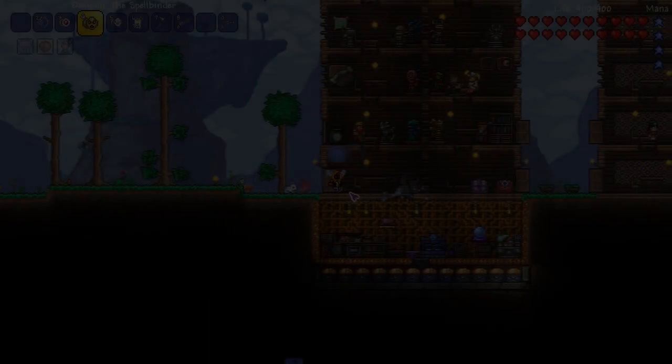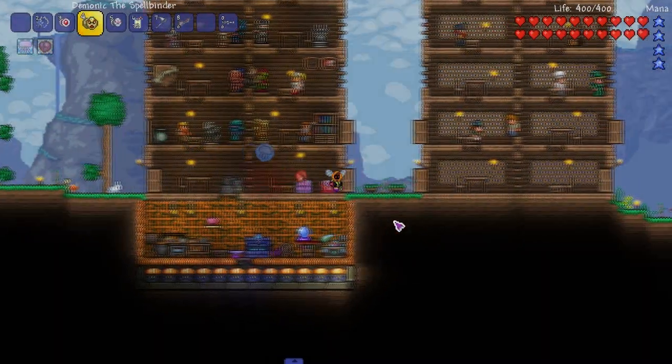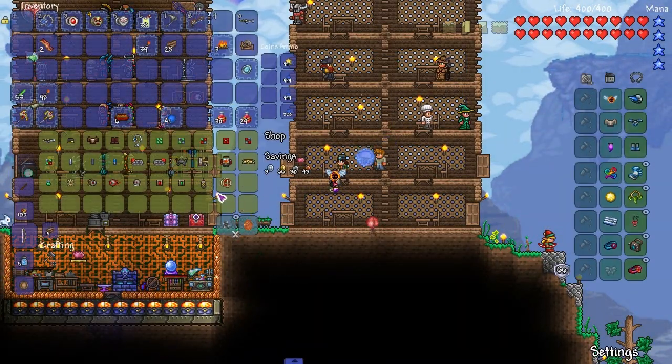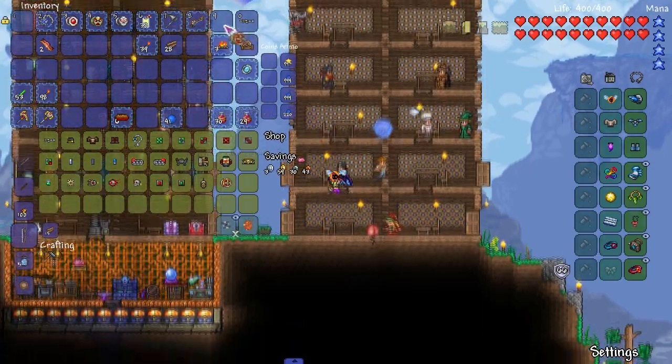Welcome back to the flail playthrough everybody. So today we're gonna get some new stuff done, starting off with Cynthia. Did she move in on camera? I don't remember her moving in, but she's here now. I bought a contaminator from her because the corruption kept on getting close.